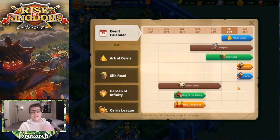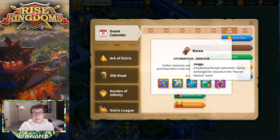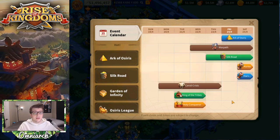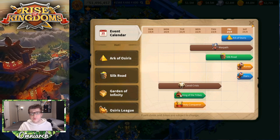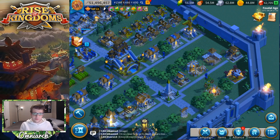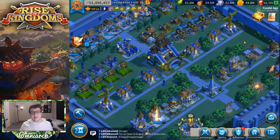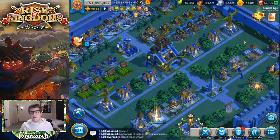Another way to get Sun Tzu sculptures is from the China civilization event. There's an event for every civilization that comes around periodically, and during the China event you can exchange the items you earn for Sun Tzu sculptures. You can also exchange universal epic commander sculptures for Sun Tzu. Great sources for those include the Karuak Ceremony and week-long seasonal events, which are around five days and give you tons of universal epic commander sculptures.